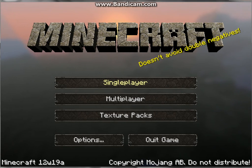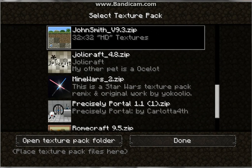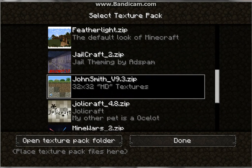Hey, this is Blue Spotted Turtle and I'm doing a Minecraft video. This time I'm going to patch a texture pack and tell you how to do it. The reason why is that sometimes when you download a texture pack it can be quite dodgy. As you can see I've got the John Smith texture pack and it's an HD one.